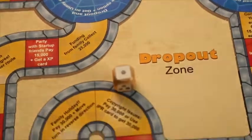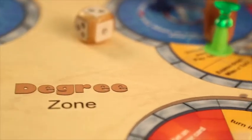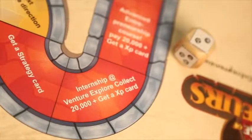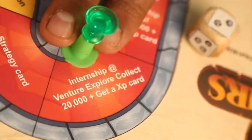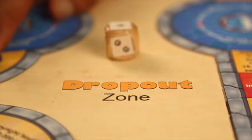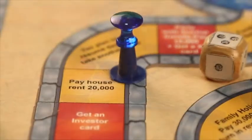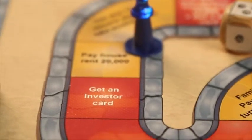Every player has an option to choose between a degree and a dropout zone. Player A goes for the degree zone where he might have to miss a turn due to exams, but also gets a chance to learn and earn via a startup internship. On the other side, Player B opts for the dropout zone where he might incur heavy expenses but may also get an investor card at an early stage.